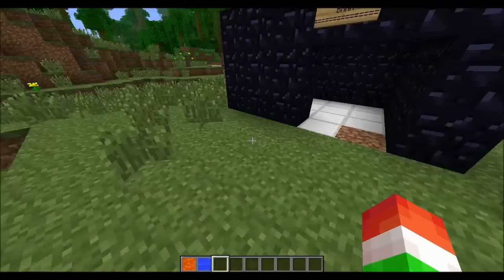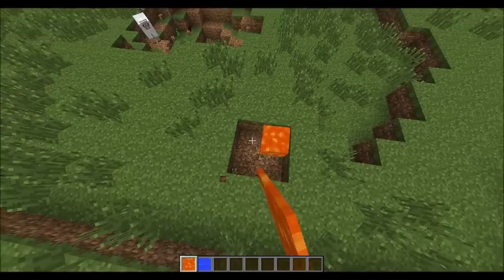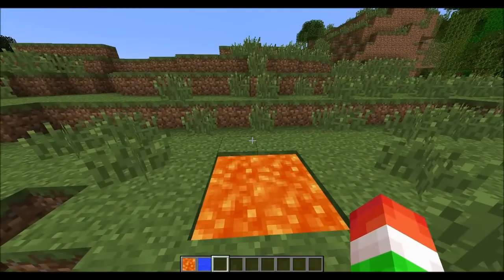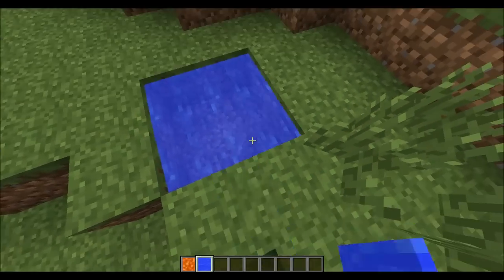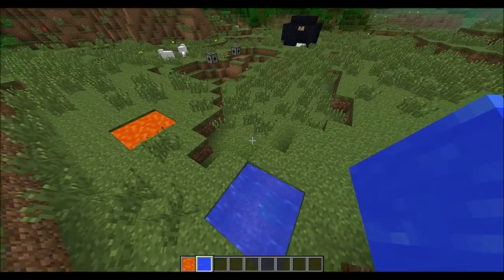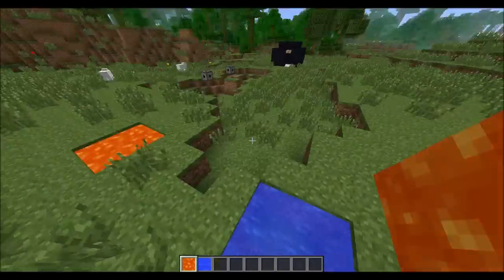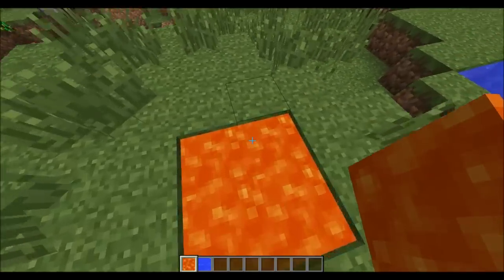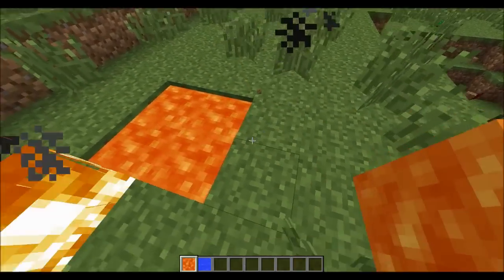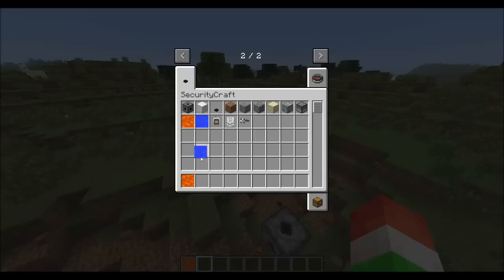For the last two items we have fake lava and fake water. These will not hurt you or drown you. Here we have fake lava - when you get into it, it will set you on fire but it will not hurt you at all. Fake water will not drown you either. If you go under it in survival mode it will not drown you, because it is fake - but it looks exactly like real water. The fake lava when you get into it does set you on fire, but it actually doesn't damage you.